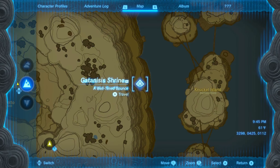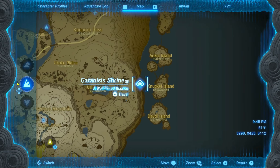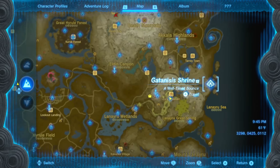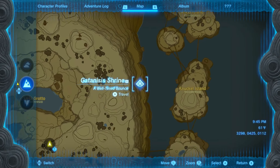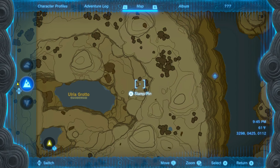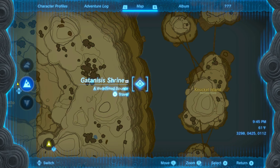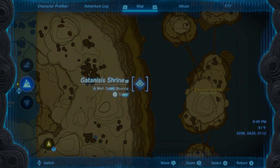The next shrine we're going to be looking at is the Gitanesis Shrine. It's going to be all the way on the right side of the map, on the edge of the map, down this mountain right here, right next to the Olria Grotto and next to Knuckle Island. If you mark right here, it'll be out in the open — super easy to find.